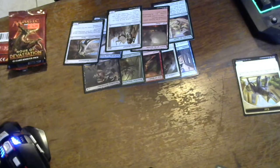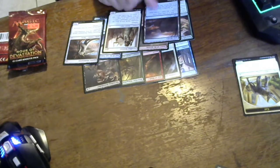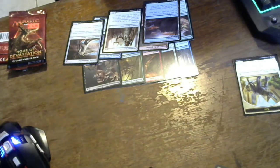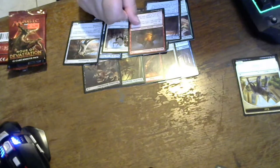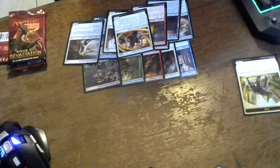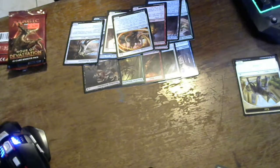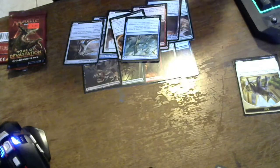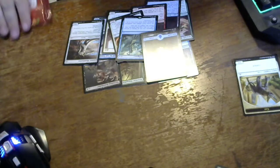We got Steadfast Sentinel, which is a human, and another land — Ipnu Rivulet — you can tap it for colorless mana, or pay one life and tap it to get an island. Burning-Fist Minotaur — not bad. Sunscourge Champion, which is a human wizard. And finally our rare in this booster is Swarm Intelligence: whenever you cast an instant or sorcery spell you may copy that spell and choose new targets for the copy. Awesome. And we get an island for a land — three lands total, but no shinies. On to pack number two.